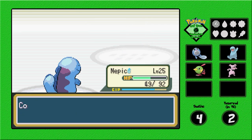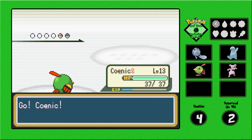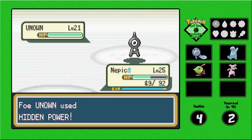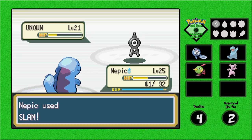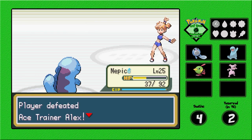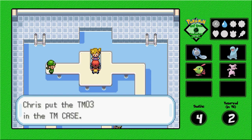Koinic is now level 13. Nepic up next — Unknown at level 21 appears. Let's go back to Nepic because he has Hidden Power. Slam — he flinched, awesome! And Misty's done! Misty was not as hard as I thought. We got the Cascade Badge and TM03, which I believe is Water Pulse.